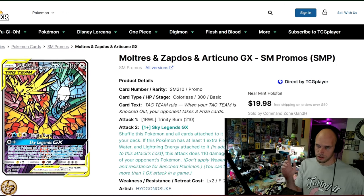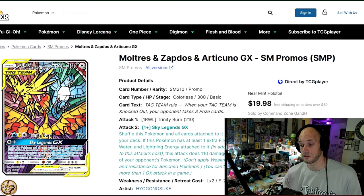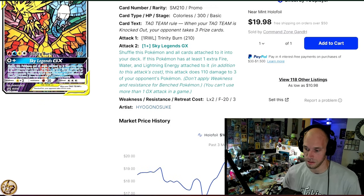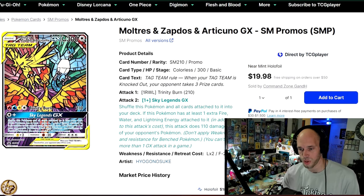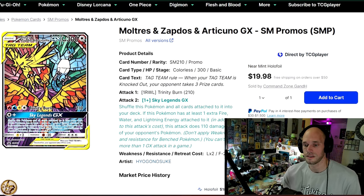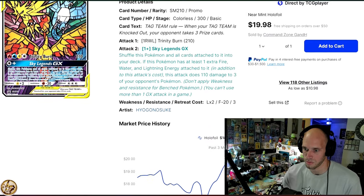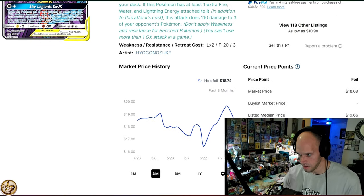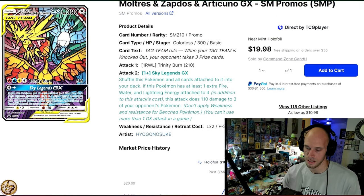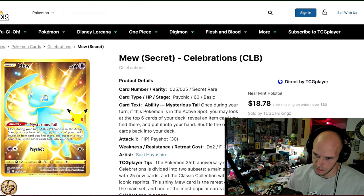Moltres, Zapdos, and Articuno GX promo from the Hidden Fates ETB. I own a few of these — it's just one of those cards. It's an ETB promo, guys — the fact that this was an ETB promo makes it just the greatest, most beautiful ETB promo Pokemon will probably ever make. Think about how difficult it would be to beat that. The Stained Glass Birds card, $18.74, from the very popular Hidden Fates set.